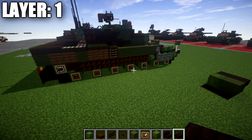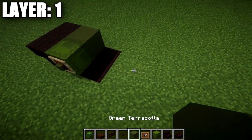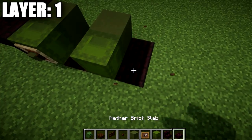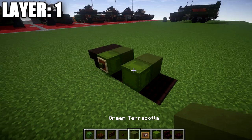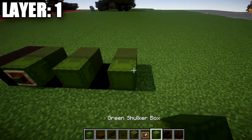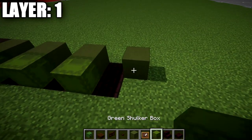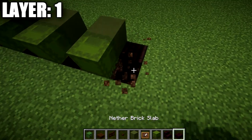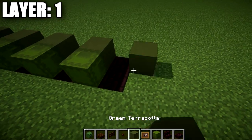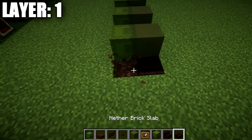After that we're going to build five more road wheels for a total of seven here for the tracks of the tank. We're going to place down a green terracotta block, shulker box, then two blocks in the ground, and repeat that a total of four more times — green terracotta block, shulker box, two blocks in the ground — for rows one, two, three, and four. On the fourth one we're also going to place down a row of narrow brick blocks as well.